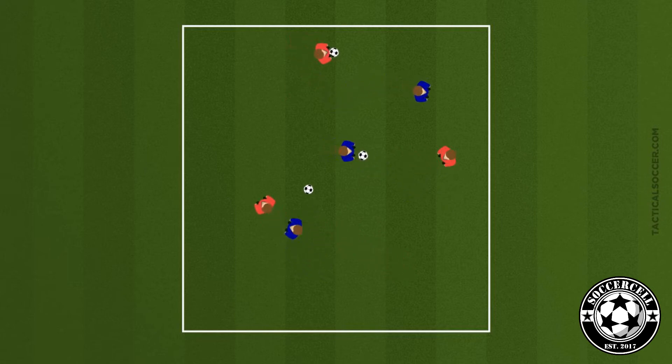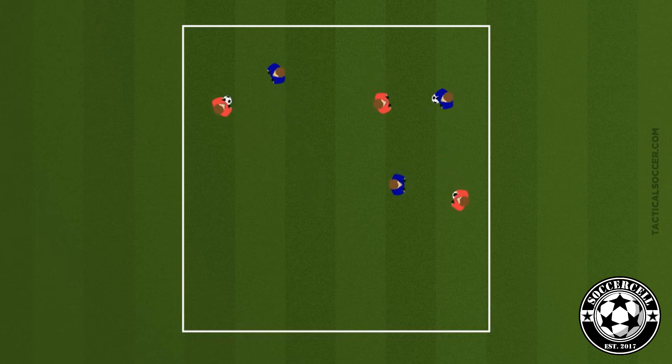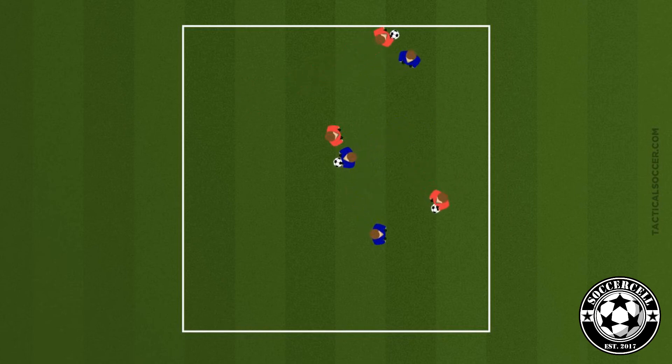Then play the game again, but choose two Wonder Women this time. Wonder Woman will get a point for every successful lasso they get on an opponent — they must dribble all the way around them in a circle. If a player gets lassoed, they are free to keep playing. You can also add another player that will help untangle them by dribbling the other way around them.